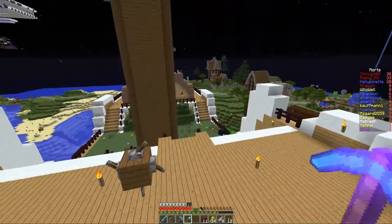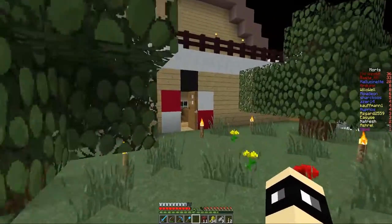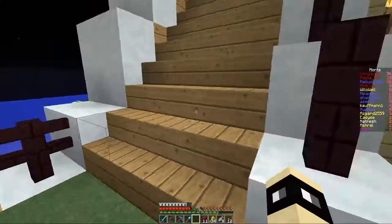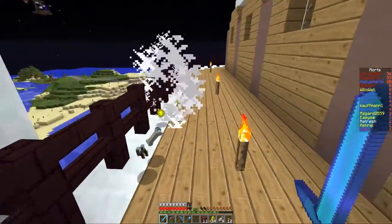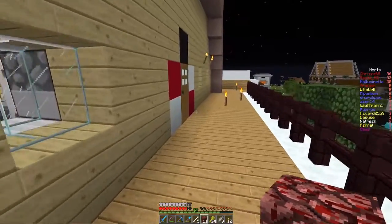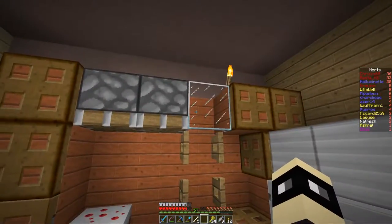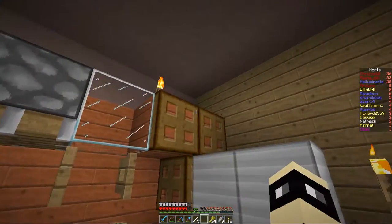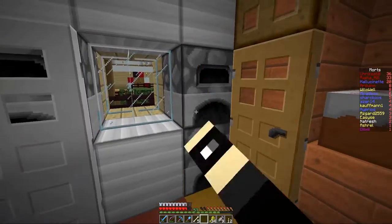On va aller visiter autre part. En haut on n'a pas encore été. Donc par ici, nous arrivons... ah bah, c'est là la cuisine ! Un petit gâteau... Le frigo est là. Un grand frigo, un petit frigo, des fours, des placards avec des blocs. Je ne suis pas expert en déco.